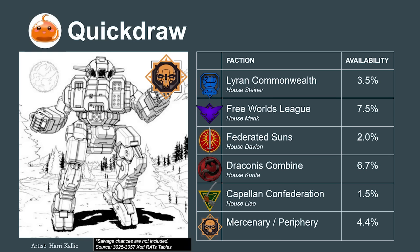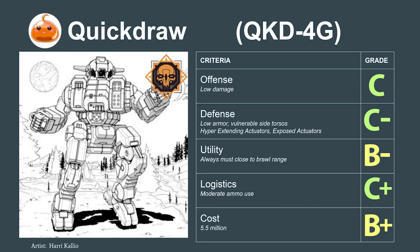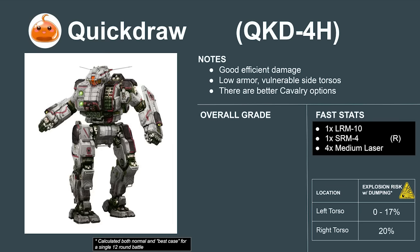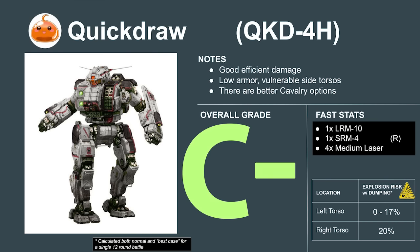The Quickdraw 4G has excellent speed at 5/8/5, but low armor and terrible weapons placement that makes it hit lighter than a number of medium mechs. Comparing it to better cavalry options like the Wolverine 6M and Griffin 1S from the medium class, the Quickdraw is a waste of money — F. The Quickdraw 5A variant improves damage output, but its low armor is still a concern. It's barely passable and rates to a C-.